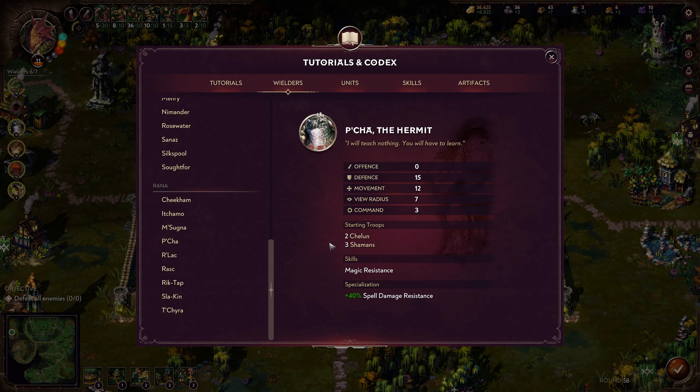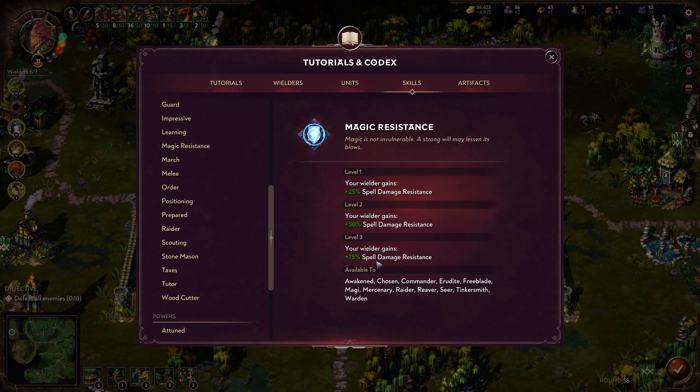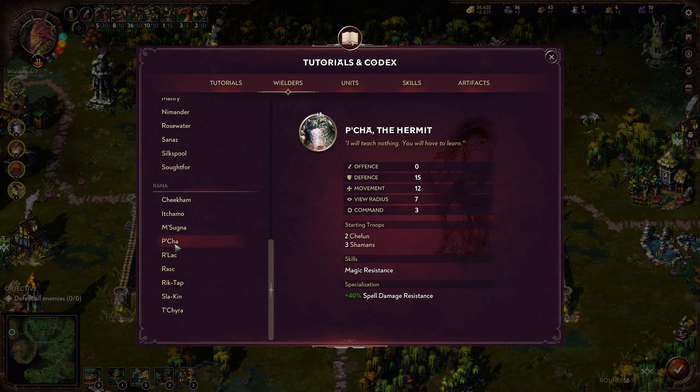Pachaw is a heavy defensive character that can completely negate magic — his magic resistance skill and 40% spell damage resistance combine for up to 105% resistance at max level, assuming no debuffs on the board. This depends on what you're playing against. If you're trying to deal with magic, Pachaw is the guy for you — he also starts with a Chelan, which is really nice, and is a tanky unit that can hang back with the Shamans.